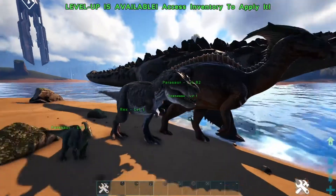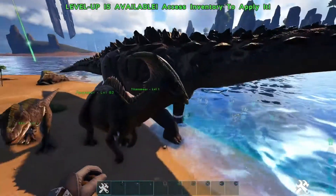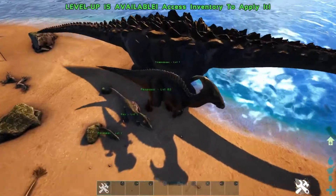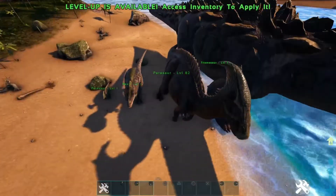I put it on the five scale — so that's a regular parasaur, a rex, and then next to a titanosaur. It's definitely pretty big. I would say it's about the size of a giga now on just the fifth scale.